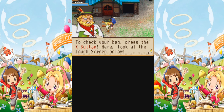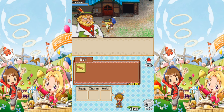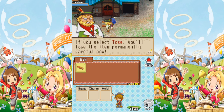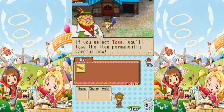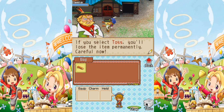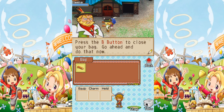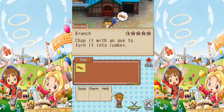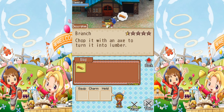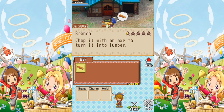And then to check our bag, we're going to press the X button. You can do many things while checking your bag. You can move the cursor and select things with A. And we can toss things away to just get rid of them permanently. We can drop things on the ground. Holding an item is what holds it above our heads. And then we can also equip things from this menu as well. And then when you're finished, you would press the B button to close your bag. And it's sort of the closest thing to a pause menu because you don't have that in this game.